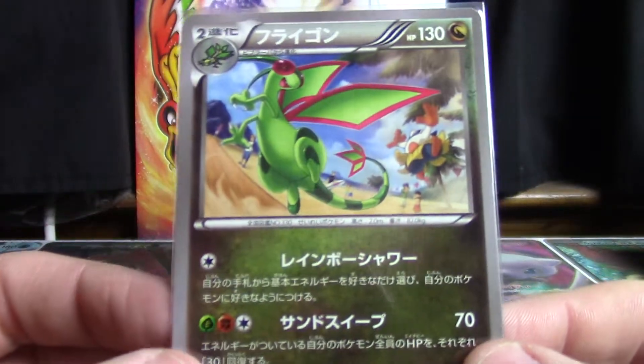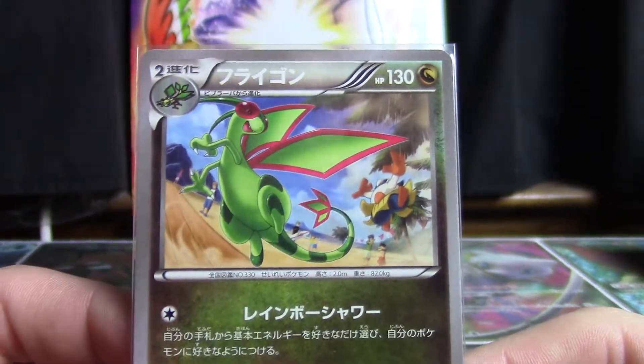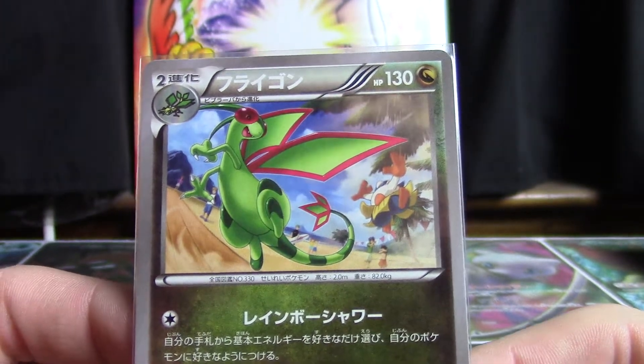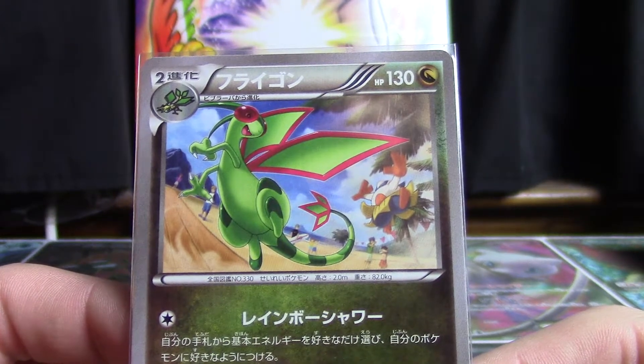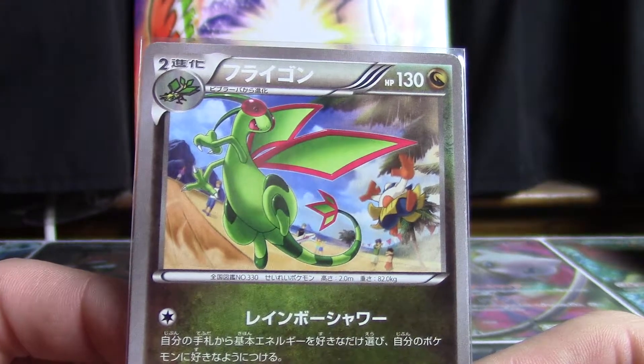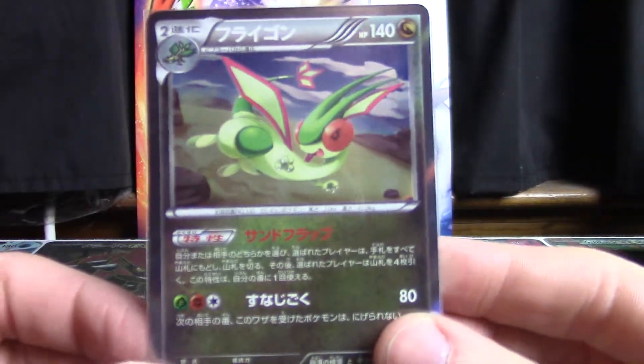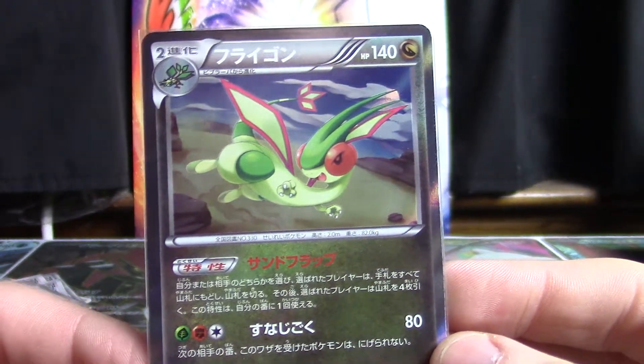It also got a non-holographic uncommon in Rising Fist, X and Y set number 3, with some friends in the background too. Then we're going right back to being a dragon type holographic card in Gaia Volcano, X and Y number 5.